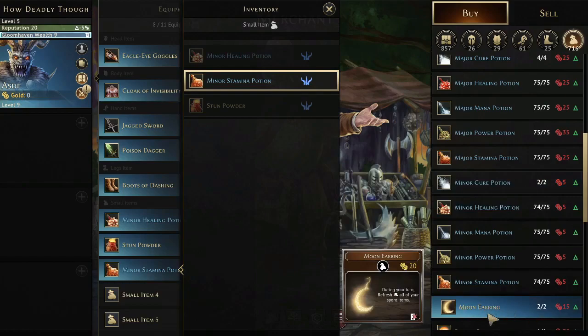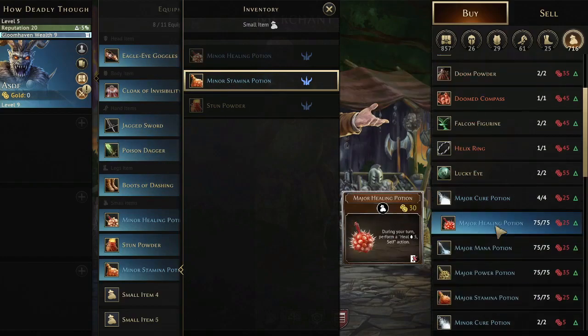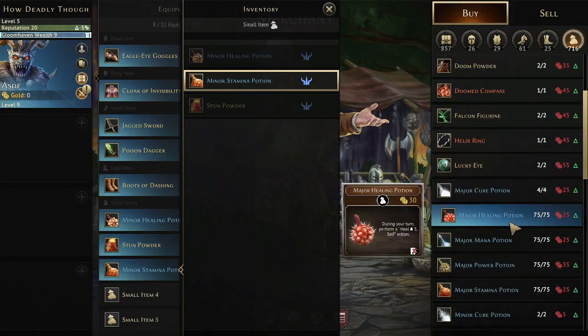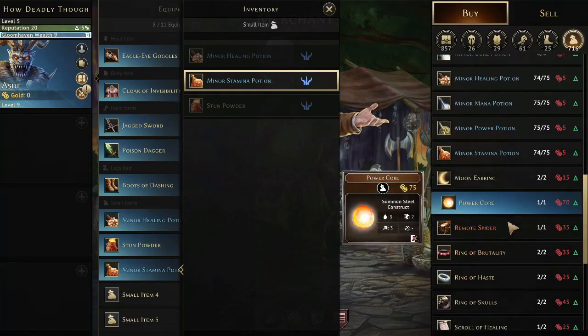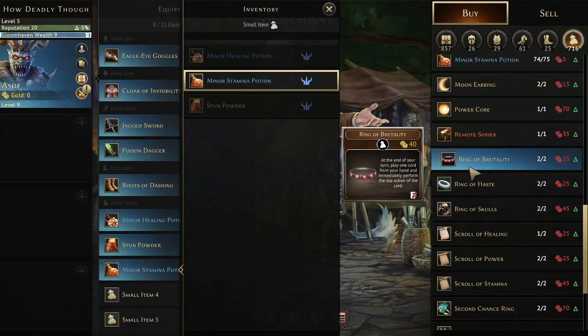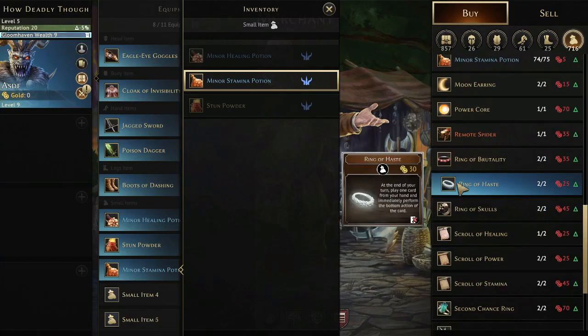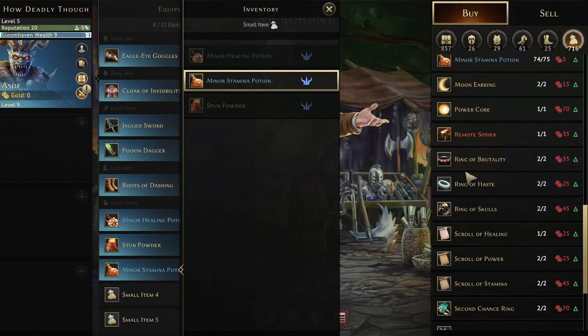A Moon Earring is really good to get your Boots back for Balanced Measure, your Swords back, and your Eagle Eye Goggles back. Rings of Brutality and Rings of Haste are also worth mentioning — especially if you're playing Immovable Phalanx, Ring of Haste is super good paired with Balanced Measure. These rings are generally really good on the Brute, but if you're going for this Stunning Quietus build like I am, Ring of Haste isn't that important.